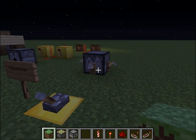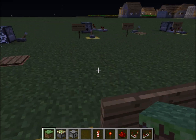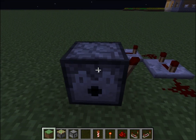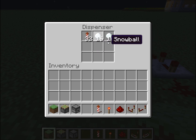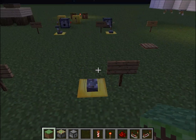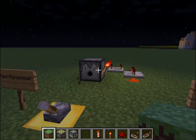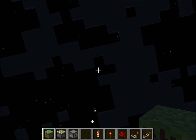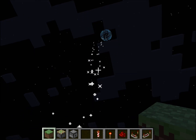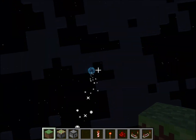You can add more tripwires around this to increase the firing rate. This next one is more controlled randomness — a dispenser filled with a mix of fireworks and non-fireworks on a clock. Every time the clock fires there's a chance it will shoot a snowball or a firework. Snowballs are useful here because they break; you could also put a block in front of them.